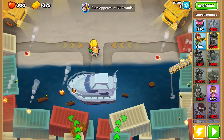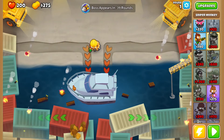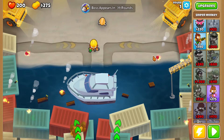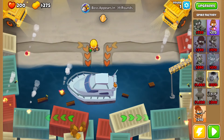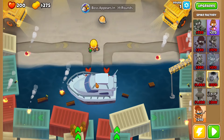After you've done that, get a Sniper Monkey right here to a 1-0-0, set to strong. And then get another farm right here to 2-0-0, before getting a Spike Factory right here.